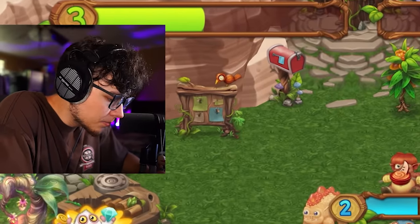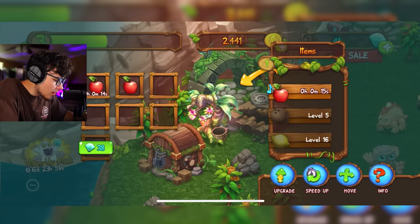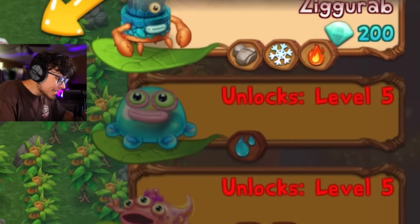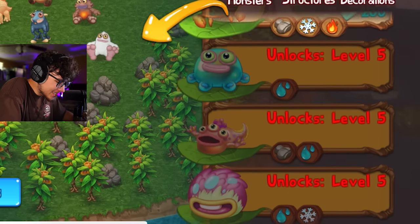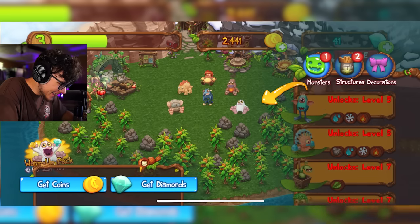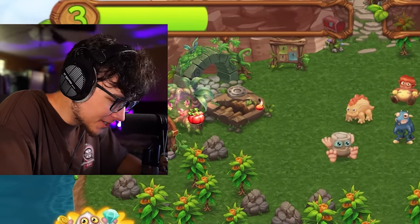Let's use this applesauce to level Drumpler up. We're almost at level four, we need a little bit more though. I might just try to finish Drumpler off with these apples because I'm getting a little impatient. Look at Toe Jammer — I'm looking through all these baby monsters and they all look so cool. T-Rox. Oh my gosh bro, this game is gonna be so much fun to play.